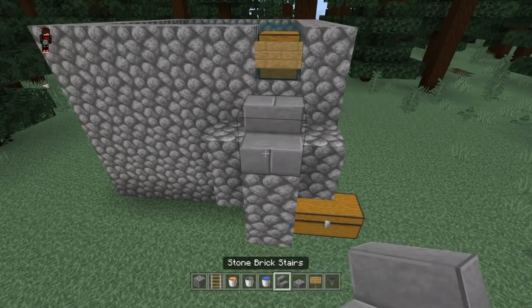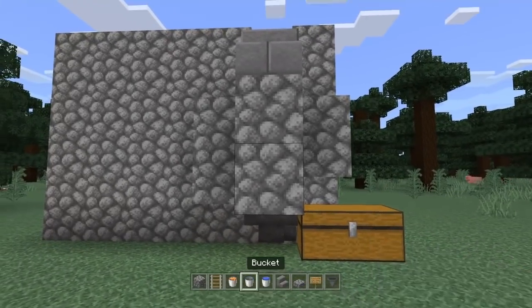Now get your stairs and place a block right here.